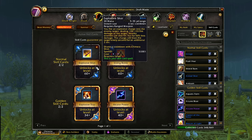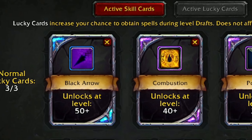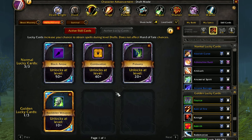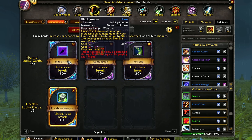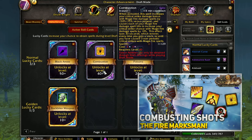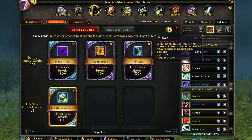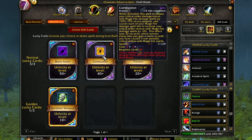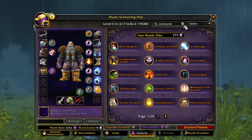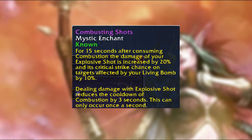As for my Lucky Cards, we're going to be going for Explosive Shot, Living Bomb, Explosive Trap, and Arcane Power for the regular ones. But the Lucky Cards themselves are perhaps more important for this playthrough, because they contain two abilities that are not only required to make this build actually slap, but are not guaranteed. Black Arrow gives 8% more damage with all my abilities, but it's not guaranteed. And Combustion - the whole character revolves around nailing that one ability. If we have any kind of luck at all, the answer is yes. We also have Poisons, because we can put Instant Poison on our ranged weapon.